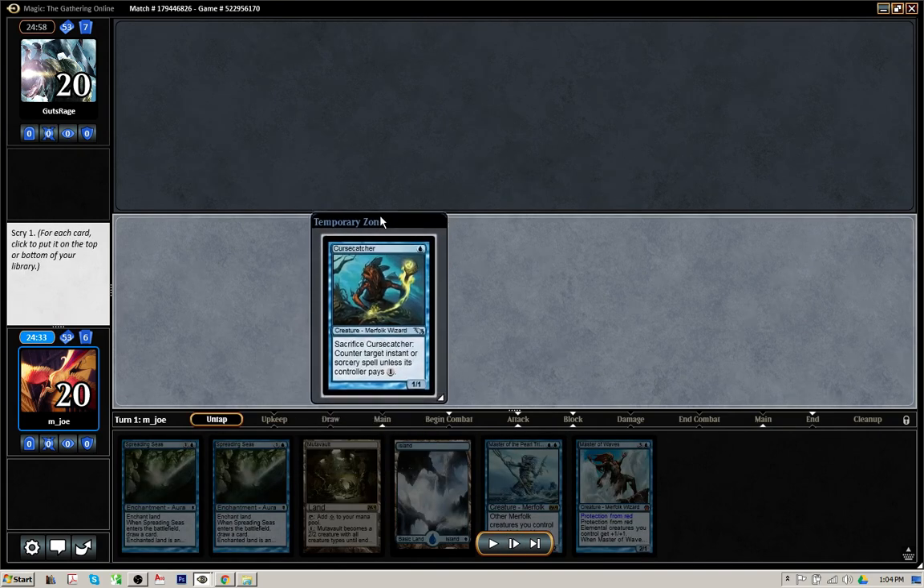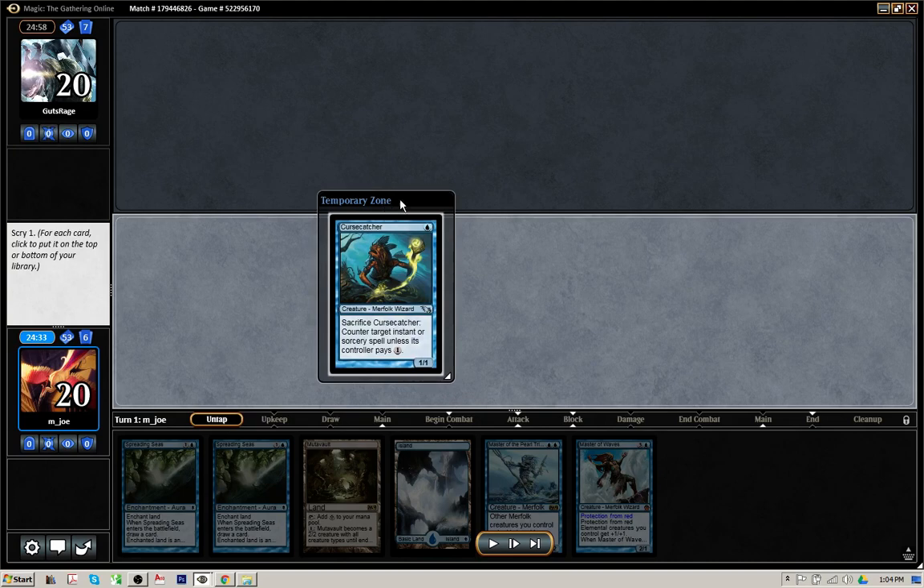There's a Cursecatcher on top of my deck. That guy would be great if he was in my hand right now, but since I'm definitely going to be playing a Spreading Seas, or possibly the Master on turn 2, I'm going to want something a little bit more powerful than Cursecatcher. So I'm going to ship that guy and dig more with my upcoming draw steps and Spreading Seas.